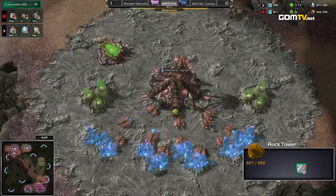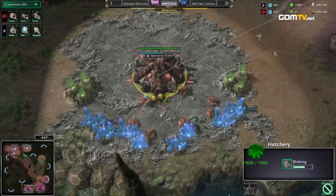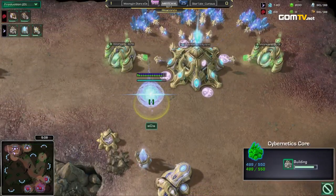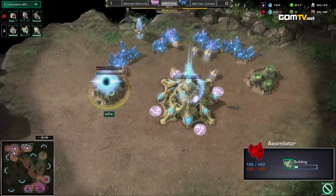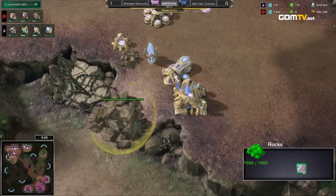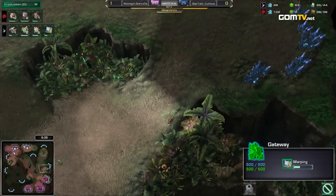It's also going to trap him — it means he can't take a Nexus, so I don't know how much I like this. Because the thing is, he has no idea what Curious is doing, no scout whatsoever. He doesn't know if it was pool first, gas first, or double hatch before pool. He has no information. So yes, in some ways this is safe, but it's going to kind of lock him in his base for a while. But it also means he can take the base to the top right instead. If you lock yourself in like this, you can actually go for one of these builds where you get a couple of Stargates and go for an air play — that's an option.